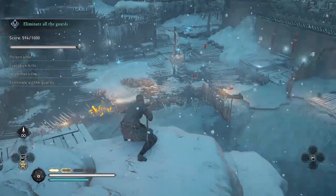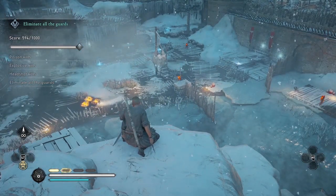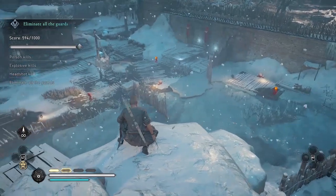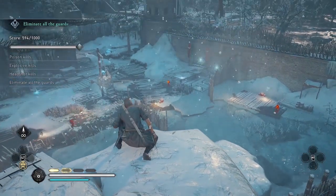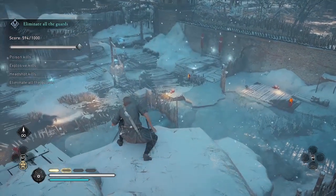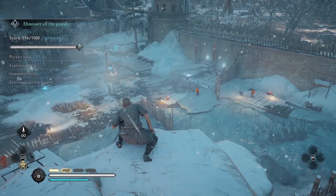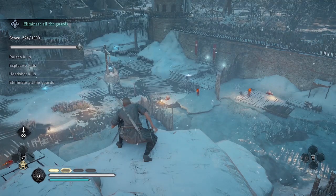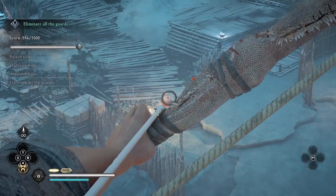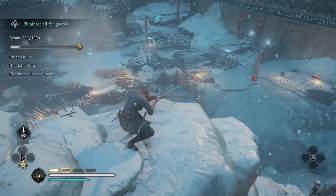Now I need one more explosive kill and one more poison kill. I'm actually gonna save the poison kill for the other elite in this map who's on the other side — the one with a two-handed sword. I'm gonna get my last explosive kill against this guard up ahead when he goes near the oil jars. You need five explosive kills, four poison kills, and the rest of the enemies you need to kill with headshots to get a gold. And that completes my explosive kills.